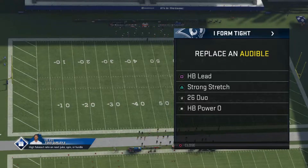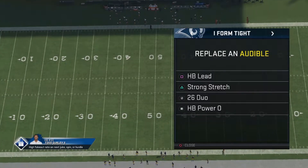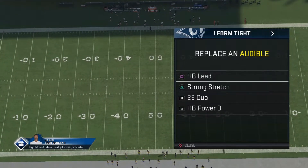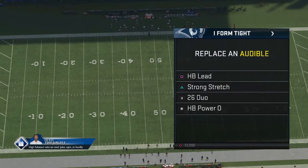I will also go over how to set up your depth chart for the plays' maximum potential. Let's get into it. This is part 1 of the Madden Classic run scheme video — we will be breaking down 2 run plays of 4. All 4 run plays are in the I-form type formation and are in the Miami Dolphins playbook.